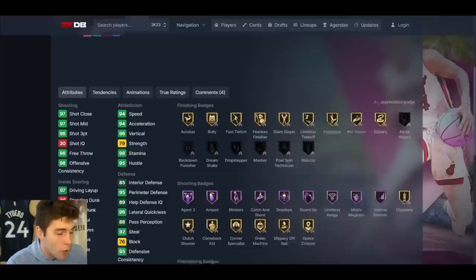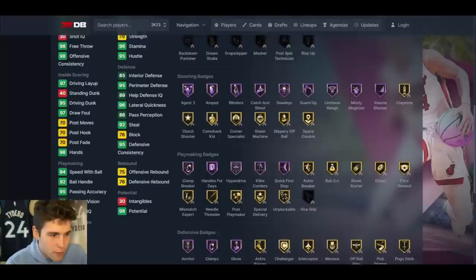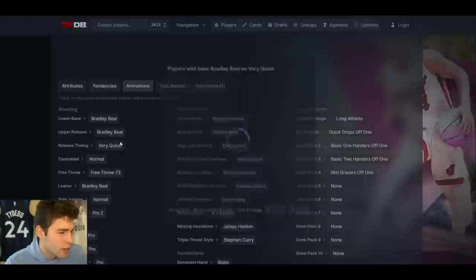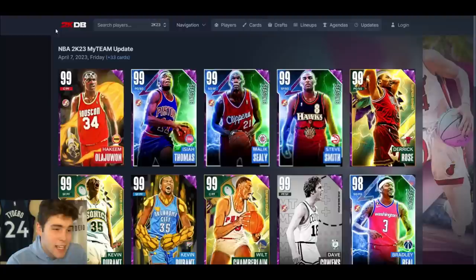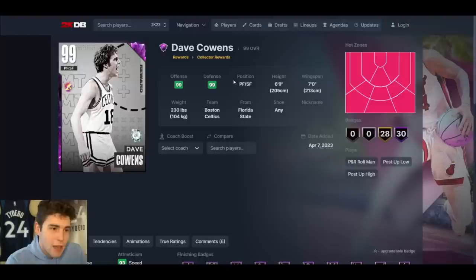Galaxy Opal Bradley Beal — can play point guard. 6'4", 6'8" wingspan — not bad at all. 98 3-ball. He can't standing dunk because he's only 6'4" — kind of a letdown; that's why I was hoping they'd make him 6'5". 95 driving dunk, decent playmaking, good speed, defensively solid enough. The card's probably going to be fine, but if you can't standing dunk at this stage of MyTeam, you're not playing for me. Bradley Beal is mid.